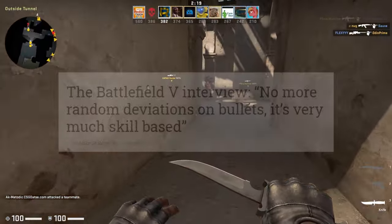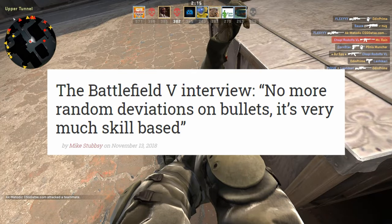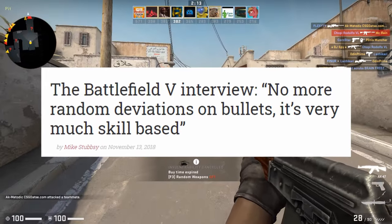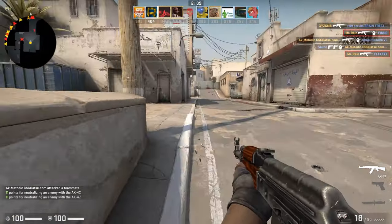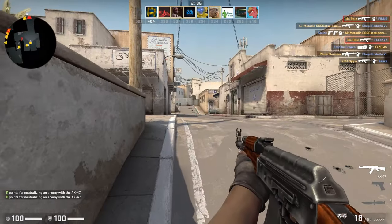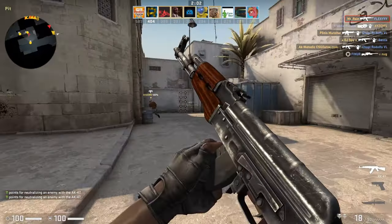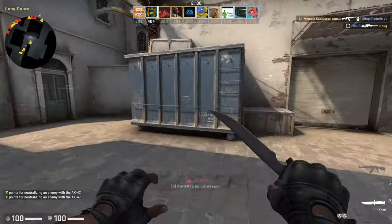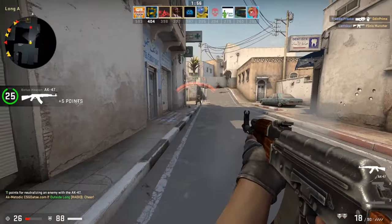In the early days of Battlefield V, each weapon had randomized recoil patterns. This made it impossible for any player to learn each weapon and use them effectively, which meant winning a firefight would be more or less a tossup — or you'd just use the weapon with the least recoil and hope for a good pattern. Eventually DICE, the developers, changed these systems to have a more consistent recoil pattern.